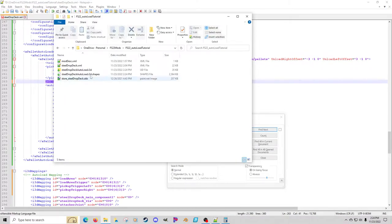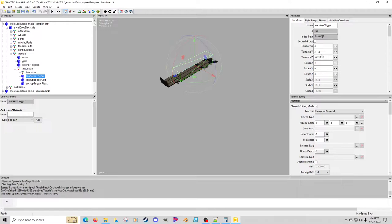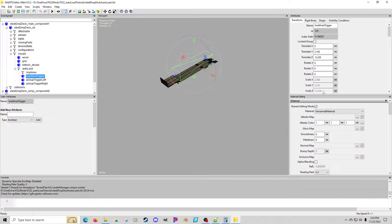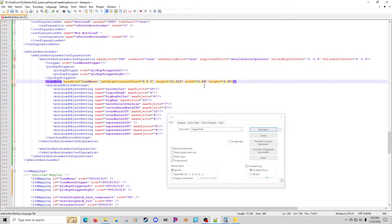We need to put in the parameters one more time. Clicking into visuals, auto load, trigger — our length is our scale Z: 11.216. Width is scale X: 2.556. We enter these values from the trigger's scale directly into the XML parameters.